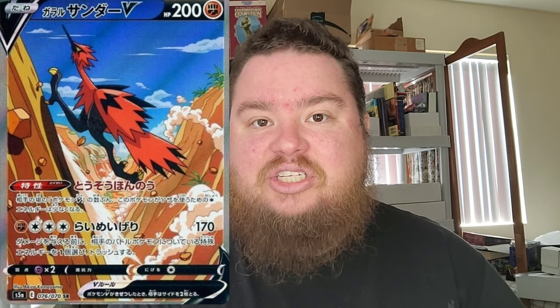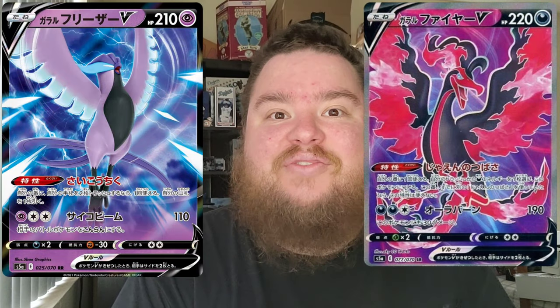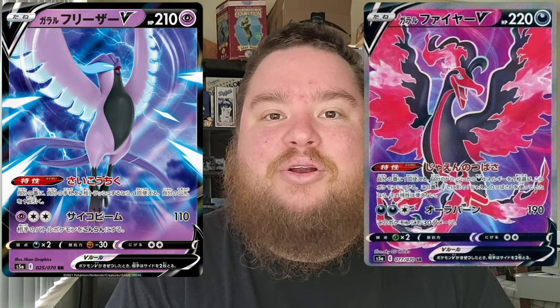This is actually called Matchless Fighters — we don't have this product yet in America, it's only in Japan for now. The main Pokemon out of this set are going to be the Galarian forms of the legendary birds: Moltres, Zapdos, and Articuno, all in Galarian form. They all look really awesome — I looked at pictures of them last night. We're going to get into it and see if we can pull any of these hyper rare cards. Let's go!